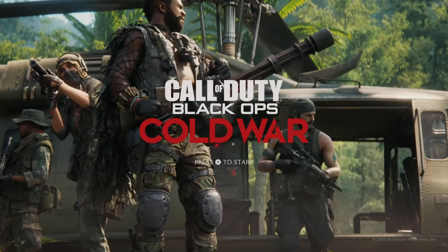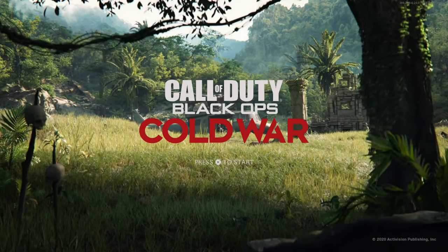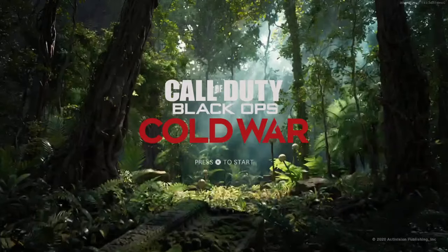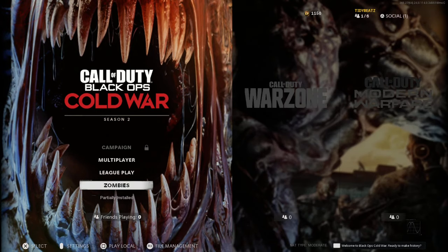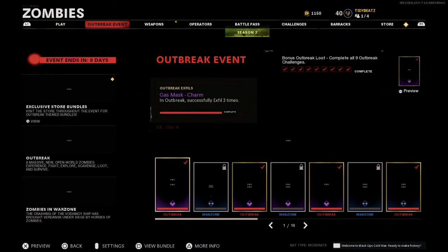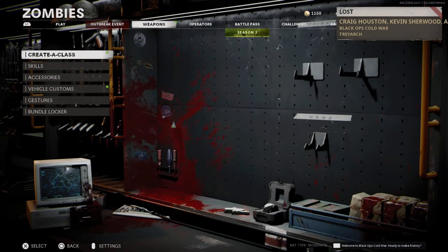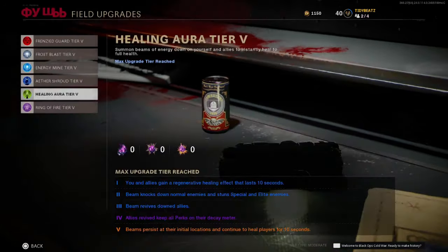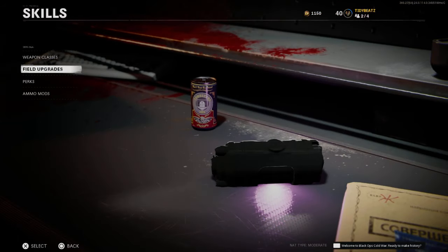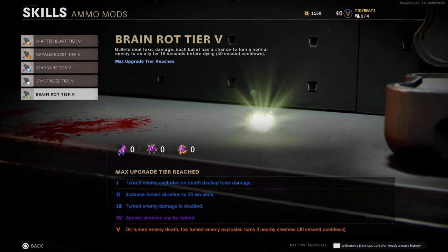Basically, in this video guys, I'm going to show you how to unlock as many crystals as you want, to unlock all the tiers in the perks or in the skills category. I'll show you what I mean. As you can tell, I have all tier 5 perks and field upgrades, all tier 5 weapon classes, all tier 5, and ammo mods all tier 5. I'm going to show you guys how to get that.